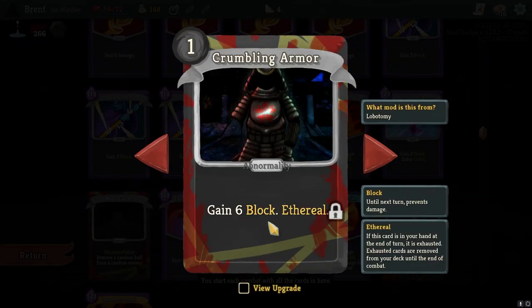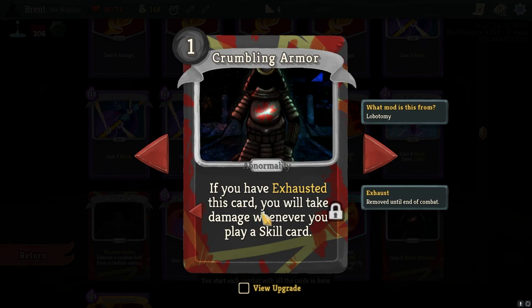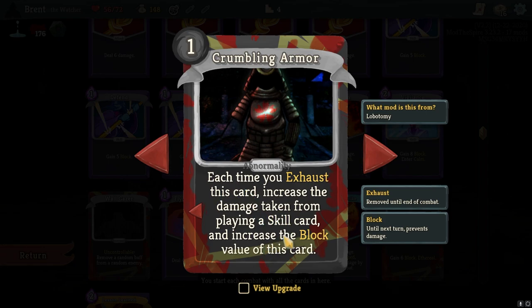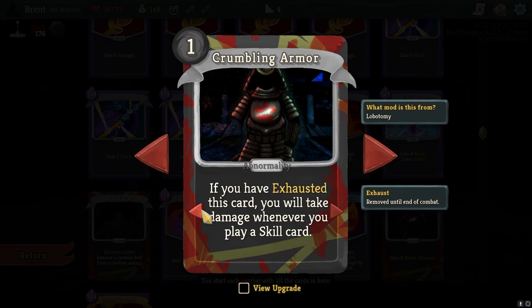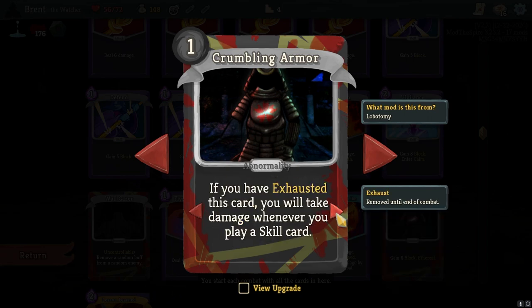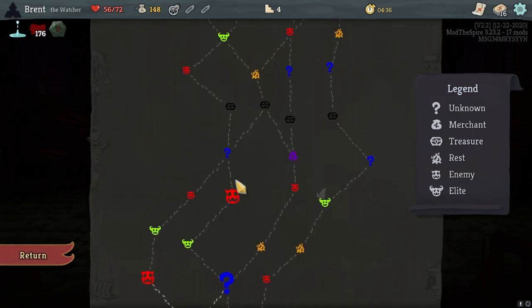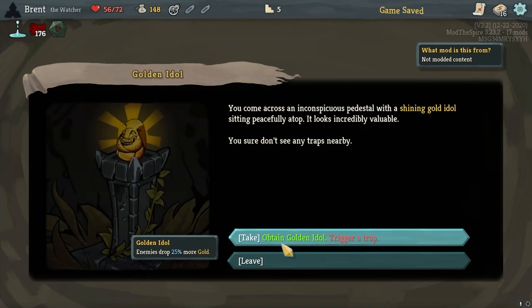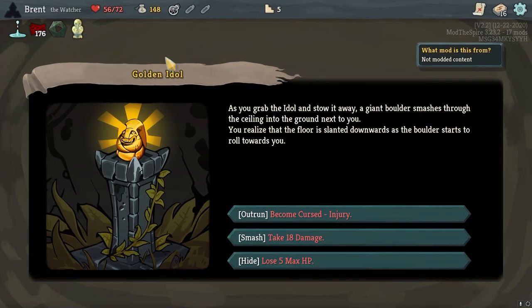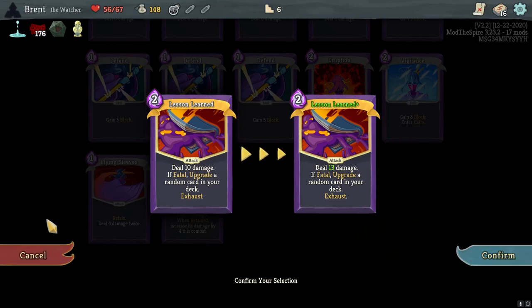Let's see what this is. Gain six block, Ethereal, Crumble Armor. Remember this card is exhausted — gain four strength and add a copy of this card to your draw pile. What's the negative? If you have exhausted this card, you will take damage whenever you play a skill. Each time you exhaust this card, increase the damage taken from playing skills, and increase the block value of this card. I see what they're doing. I don't know if I like it or not, but I see them. They have put out some nonsense and I am understanding the nonsense. We'll lose the five max HP, actually.